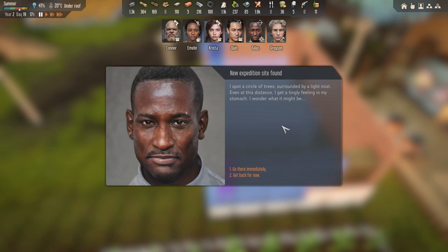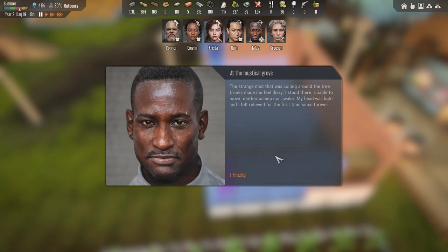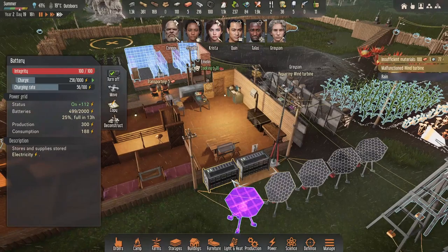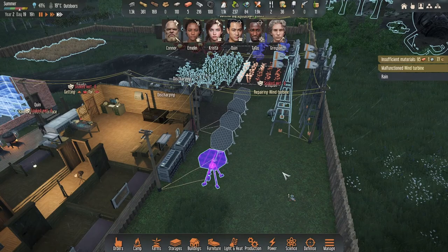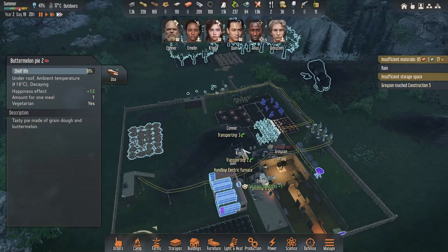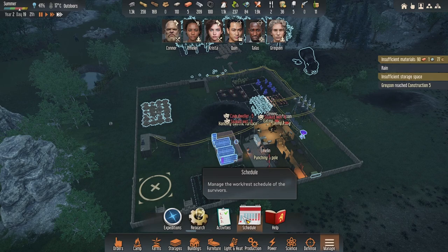Once again vomiting. 'A circle of trees surrounded by a light mist — even at a distance I get a tingly feeling in my stomach, I wonder what it might be.' That's one of those feel-good ones isn't it? Yeah they're annoying — mystical grove, go away. We need another survivor man. How's our power looking? I think it's okay. Once this one's built it's going up, but oh no it's going down again now. Insufficient storage.